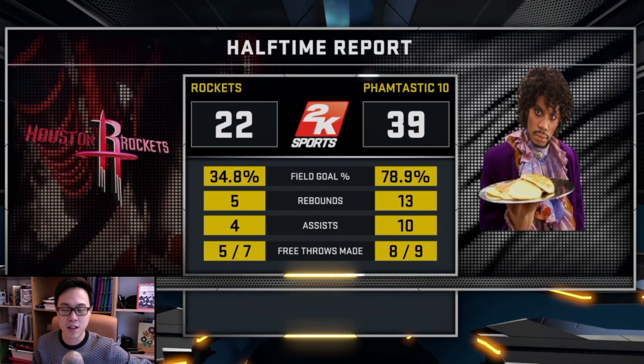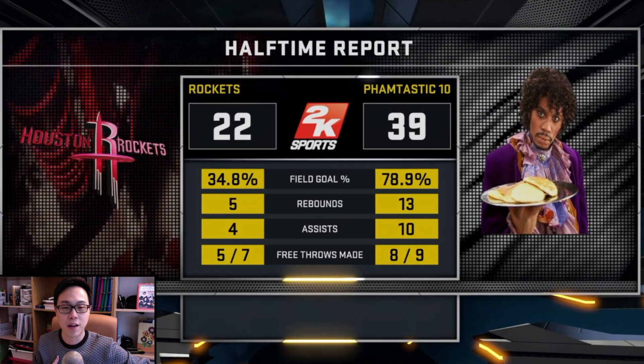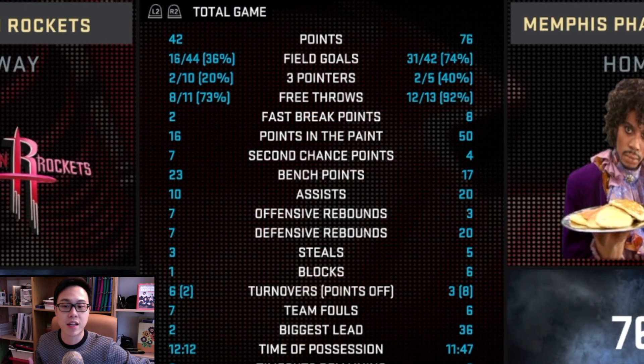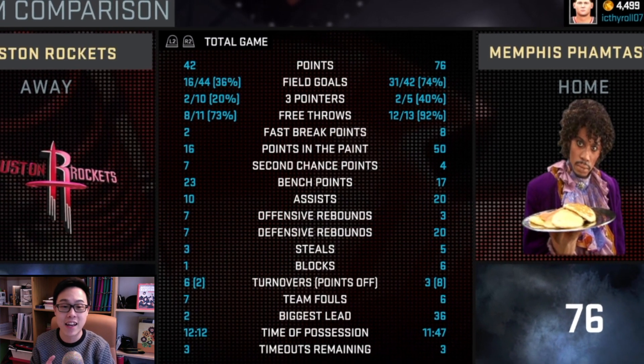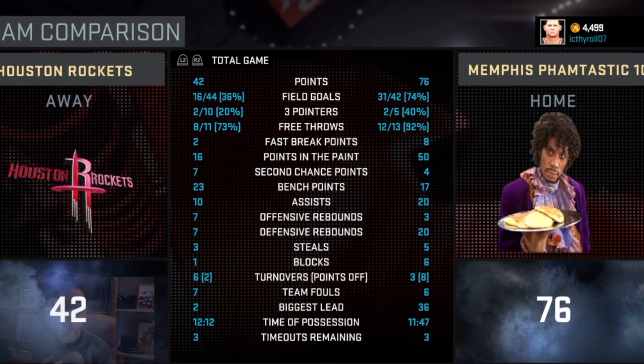Domination is an easier setting, no doubt, but this is how I usually like to do it when I want to build up an offense in the beginning. But you can see from the stats here, easy or not, you beat a team like this — this is a flow beating.